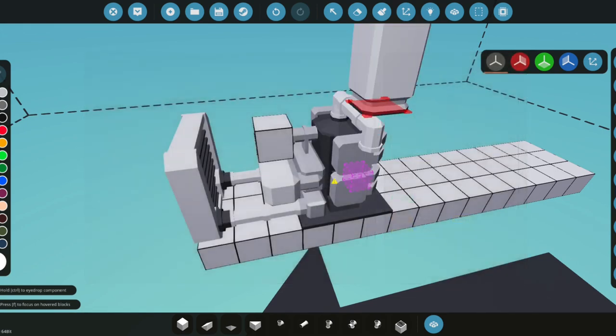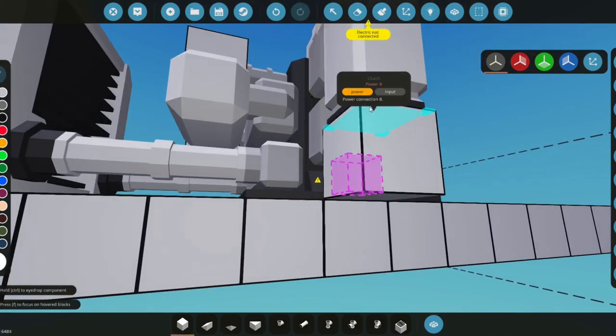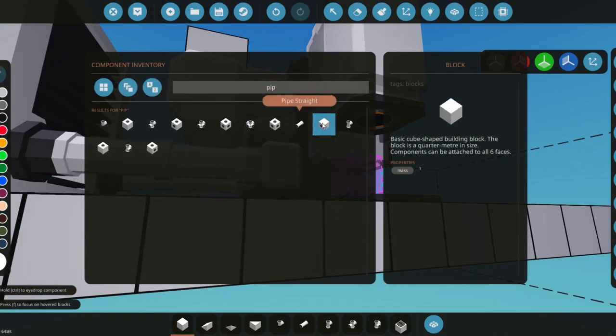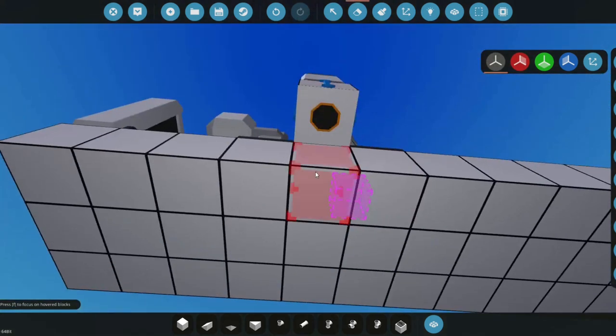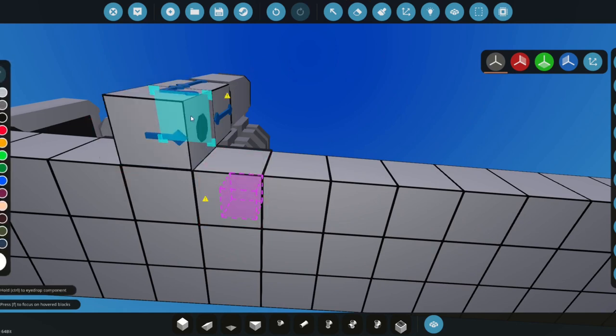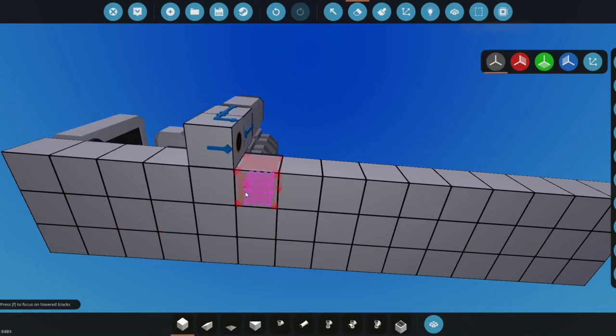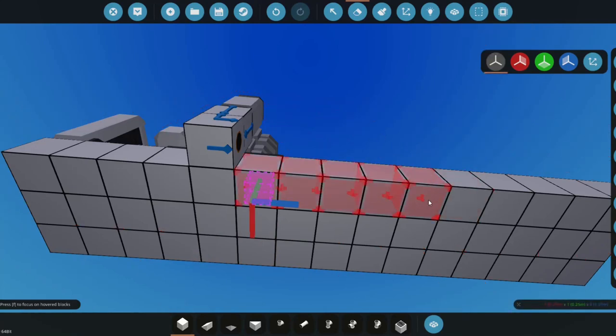Now we grab a clutch, make it face down. Then we grab an enclosed pipe and make it face backwards — this is the power line carrying all the engine's power. There will be a total of four gearboxes in the vehicle.